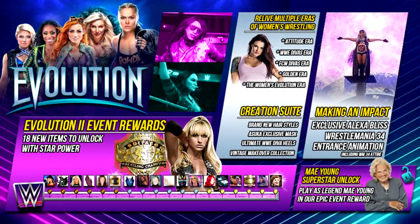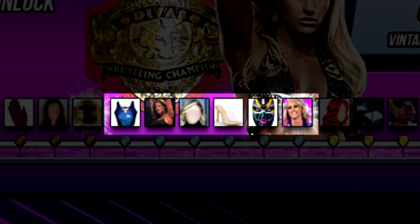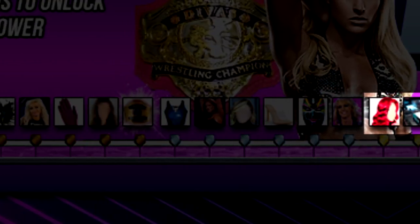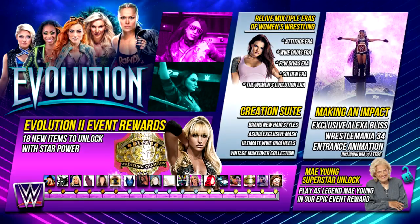For example, in our mock-up we created our very own Evolution 2 event which would air alongside the lead-up to the pay-per-view rumoured to take place later this year. The Bronze tier would reward players with content such as Trish's emergency wrestling theme, Liv Morgan's solo run updated titantrons, with the Bronze Ultimate reward being the classic WWF Women's title held by Alundra Blaze in 1993. The Silver tier would give fans an alternate Lita attire and Asuka mask, with the Silver Epic reward being a playable Michelle McCool. Finally, the Gold tier would consist of rewards such as the Alexa Bliss Goddess WrestleMania entrance animation, the Evolution 2 arena, and a legendary Mae Young character for fans to play as.